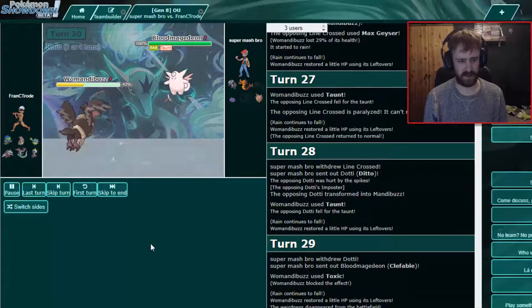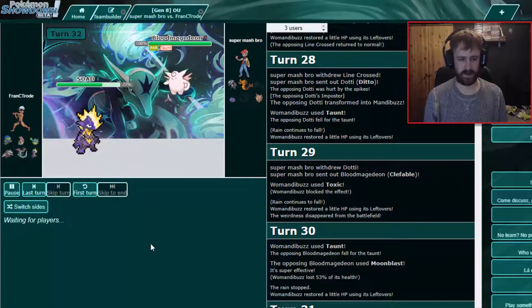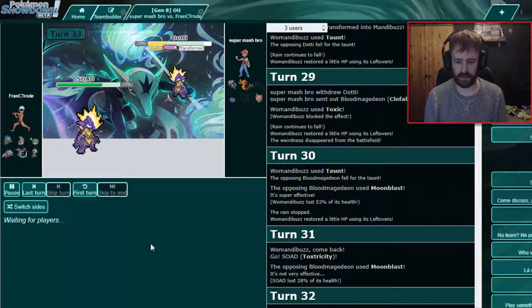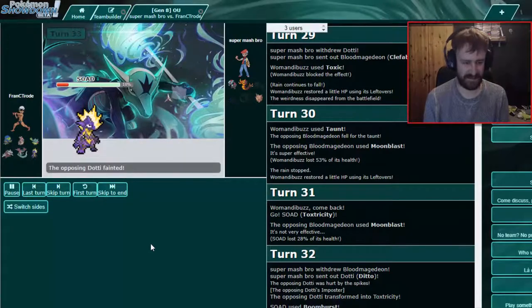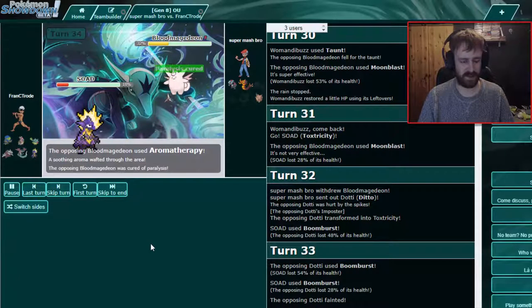Moonblast — did well! And Taunt, and Toxic — here we go baby! I'm going to Boom Burst. That's what I would do as well — it's the strongest move and he has no resist. Details probably — Toxtricity is the best resist he has, but he takes Spikes and he died! His ability halves from sound moves, but I can stay on this. The same little damage he does to you, he does to himself. This thing is faster than everything.